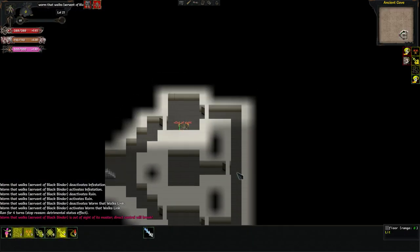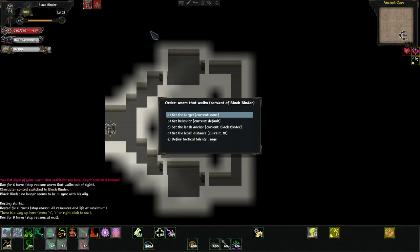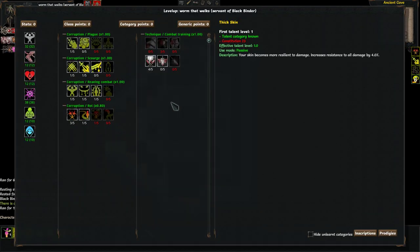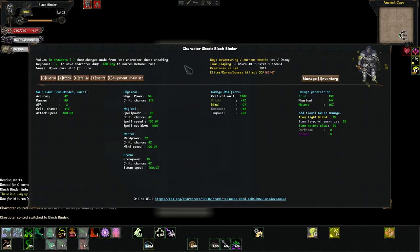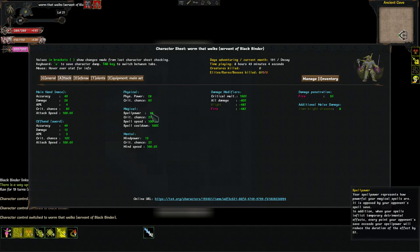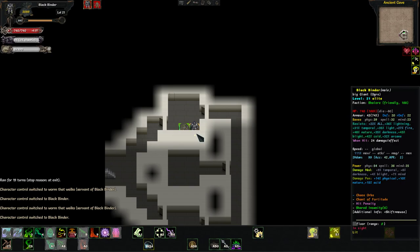He does get a lot of spell power naturally. Let's actually look at his spell power real quick. Spell power 46. Our physical power is 54, so his spell power is not actually lagging very far behind right now. I think it's because they give him a huge boost to spell power when he levels to make it so his debuffs with the right equipment have a chance to work — it's naturally elevated.